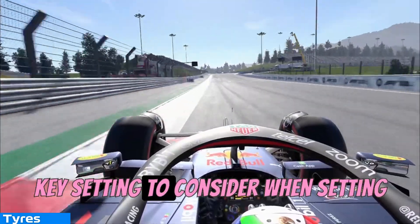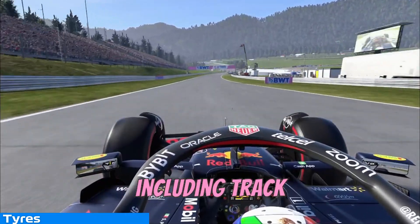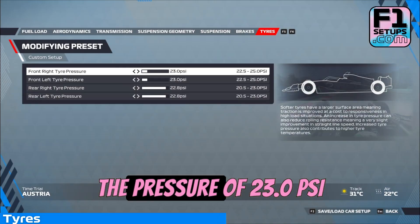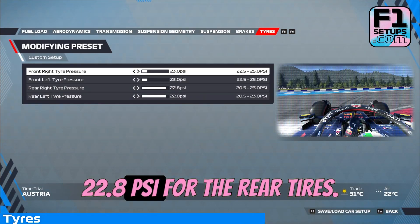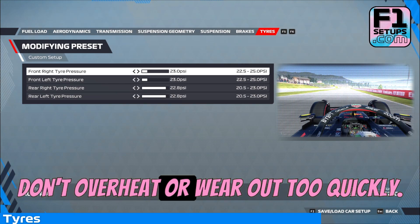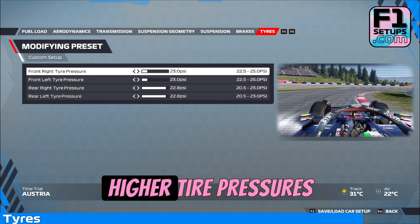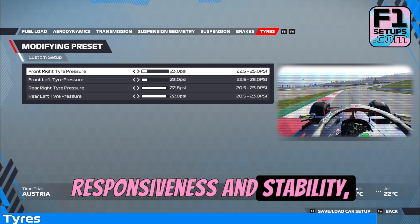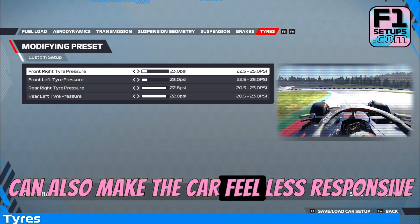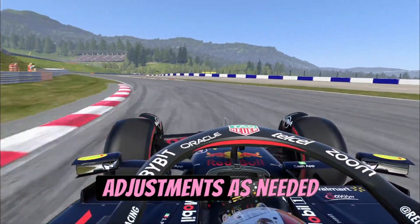Tire pressure is another key setting to consider when setting up your F1 car for the Austrian Grand Prix. For the Red Bull Ring, we recommend a tire pressure of 23.0 PSI for the front tires and 22.8 PSI for the rear tires. These values provide a good balance between grip and durability, while also ensuring that the tires don't overheat or wear out too quickly. Higher tire pressures will generally provide better responsiveness and stability, but can lead to increased wear and reduced grip, while lower pressures provide better grip but increase the risk of punctures.